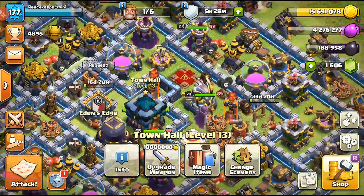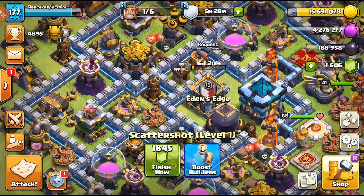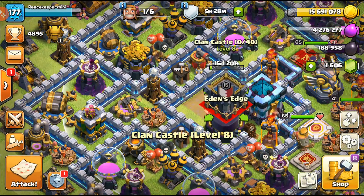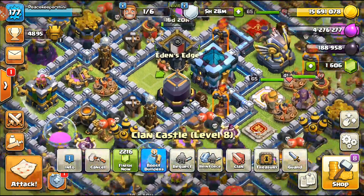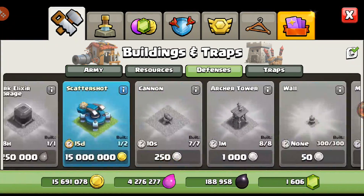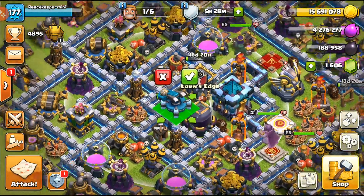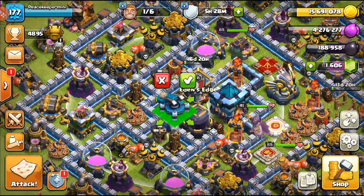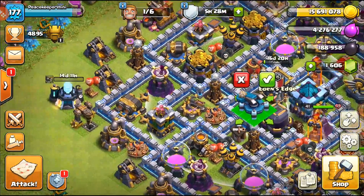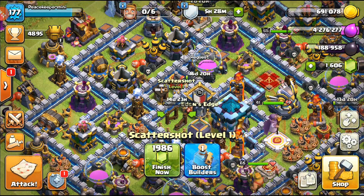For the builder, the decision is between upgrading the town hall or building the second scatter shot. I think the best thing is to build the second scatter shot. Let's move over the clan castle and build our last and final scatter shot — so now we'll have all defenses complete at Town Hall 13.